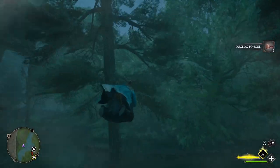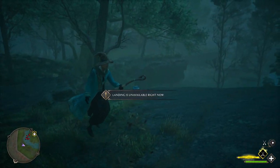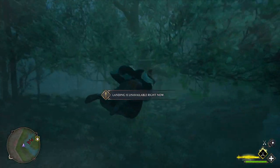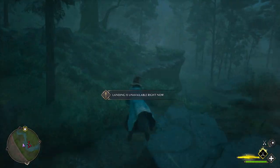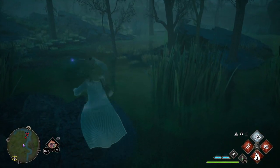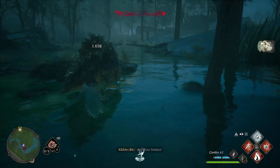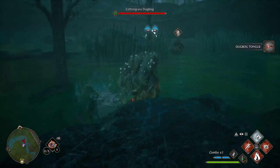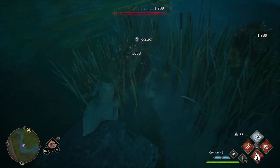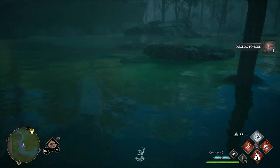Now we're going to head over to the east, follow the river, and there'll be another four Dugbogs right over here. We're going to get off the broom a bit far away and sneak in. Jumping while stealth will make you move faster in general — keep that in mind, it'll save you a decent amount of time. Be aware of which way they're facing so you don't aggro them. I actually got all three of them in one hit right there, so that was cool — another 200 XP.